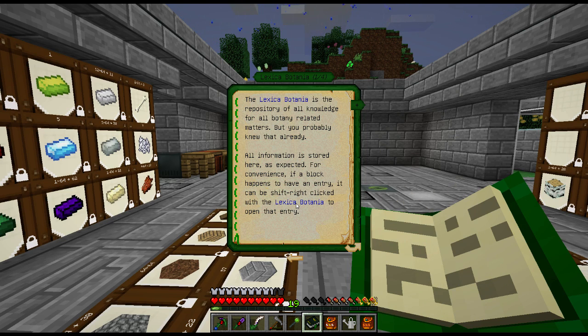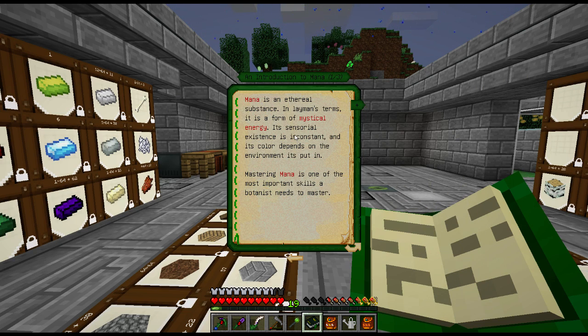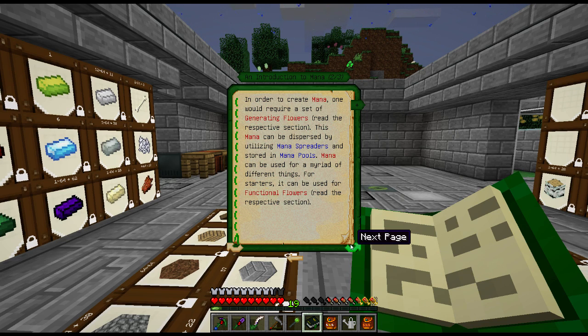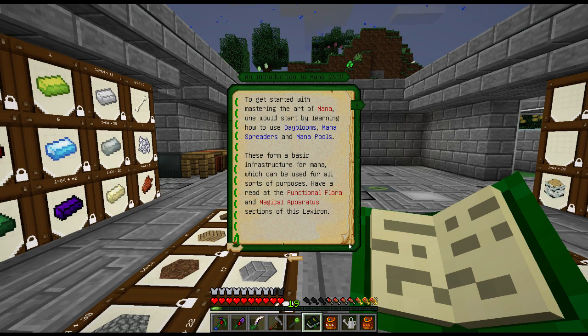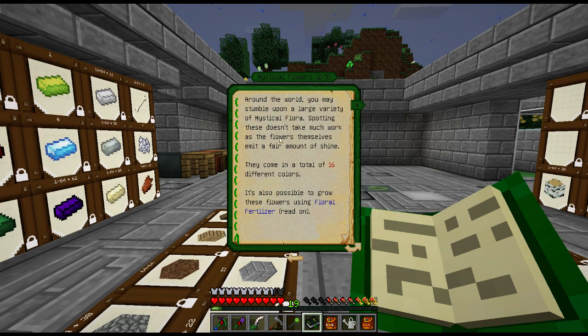I should be able to shift right-click. Oh yeah. So what do we need? Mana is an ethereal substance. I need generating flowers, mana spreaders, and I need to get daybloom, mana spreader, mana pool. So let's find some mystical flowers.